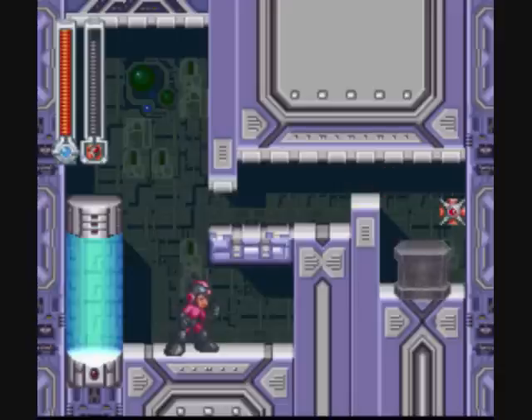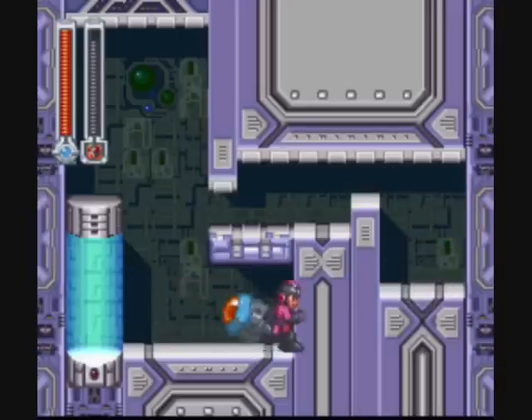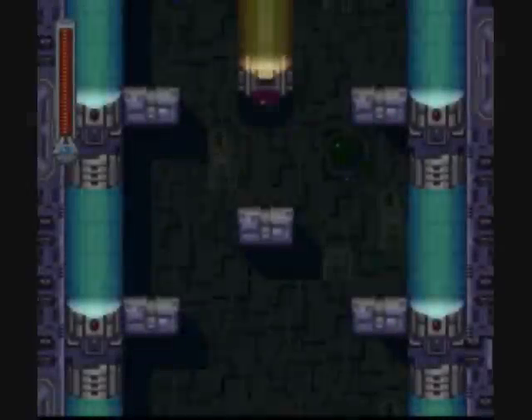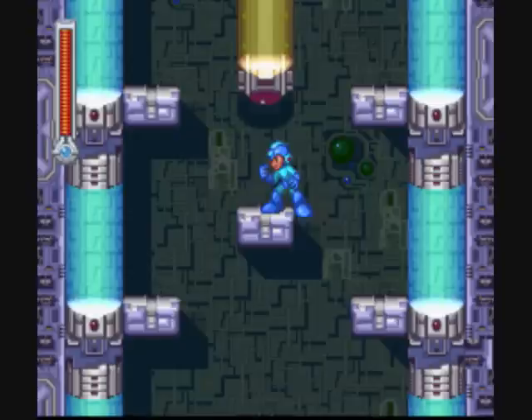You can kind of cheat it a little bit that way. And every time you shatter a crystal, you get a giant bolt. Each giant bolt is worth 100 normal ones, so they're nice, big, and shiny.